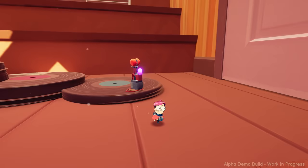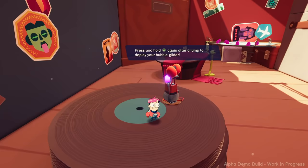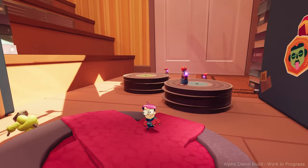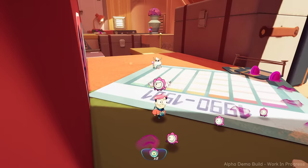I can jump with A. Somebody left a whole bunch of record discs on the ground? Press and hold A again after a jump to deploy your bubble glider. Oh, this is not a record disc — it's a hat. Those are some kind of tape? This is not current day. There's a CD case over there as well. Floppy disks — that's how you know it's not modern.